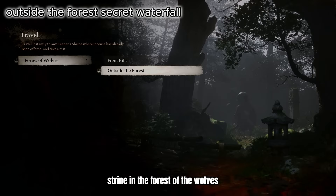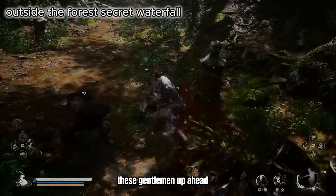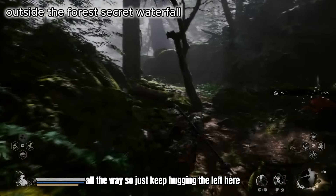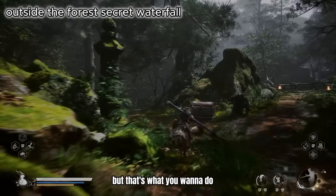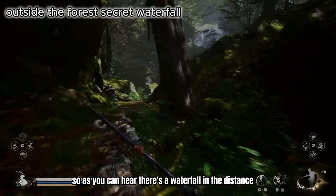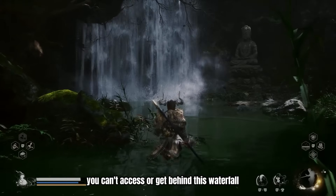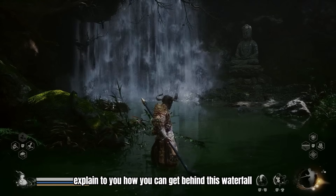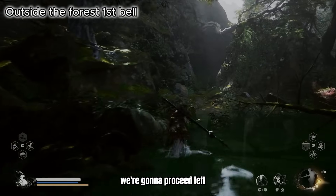Now we're at the outside of the Forest Shrine in the Forest of the Wolves. Quickly dispatch the enemies up ahead, then hug the left corner of this jungle all the way — just keep going left. We're going to skip over that chest right now because if you're on this path you can't miss it. As you can hear, there's a waterfall in the distance. You can't get behind this waterfall until you get an item in chapter two — I'll make a video explaining that — but make note that there's a waterfall here with a cool boss behind it.